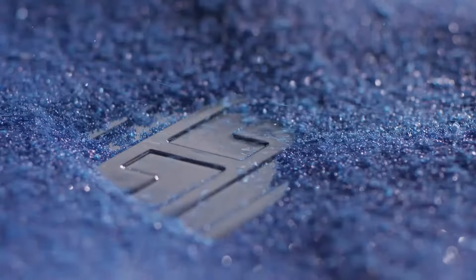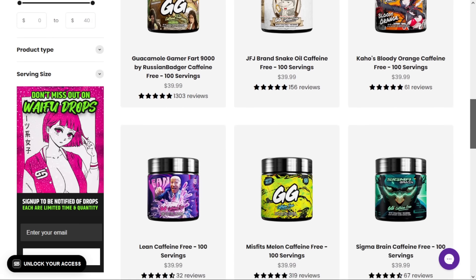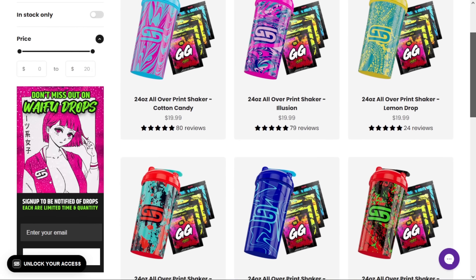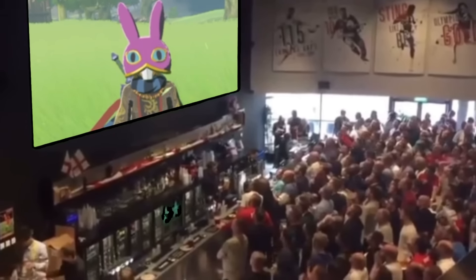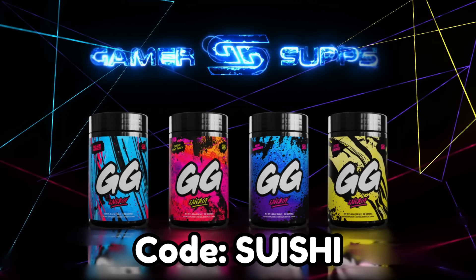Before we do, I'm excited to announce that I've officially partnered with Gamersupps. Gamersupps is hands down the best energy drink out there. Their GG formula has zero added sugar and even comes with a full line of caffeine-free options. They also offer a wide array of waifu cups each featuring a new waifu to add to your collection. For the next 24 hours you can click the link in the description and pin comment or use code suishi at checkout to get free shipping — that means you can try their GG sample packs 100% free without even entering a payment method. After 24 hours my code will get you 10% off your order site-wide.